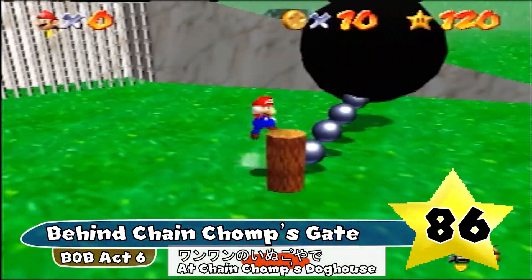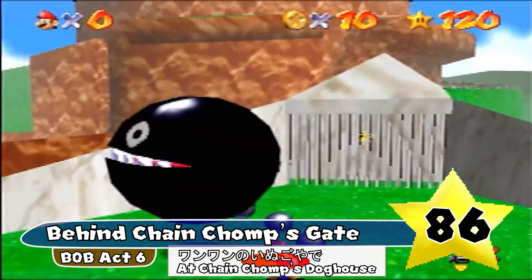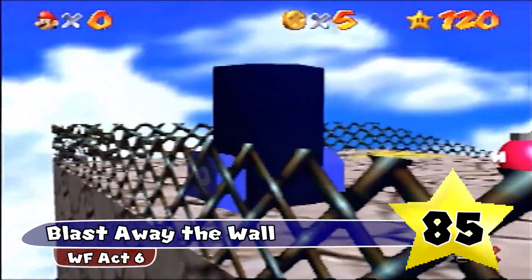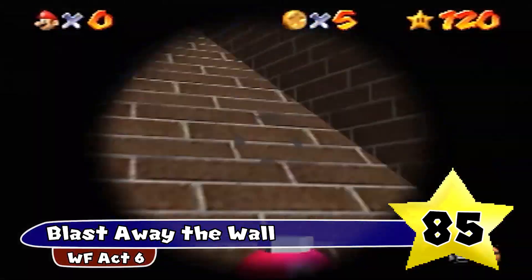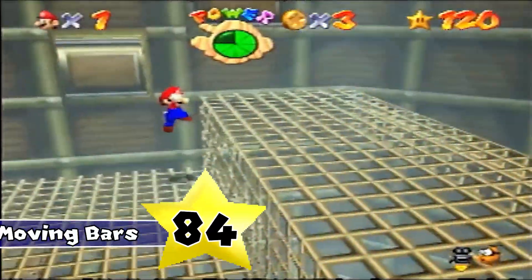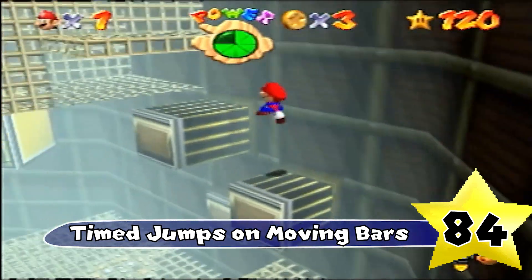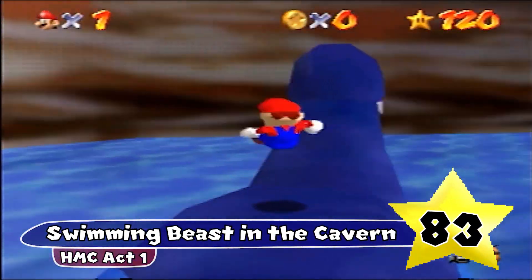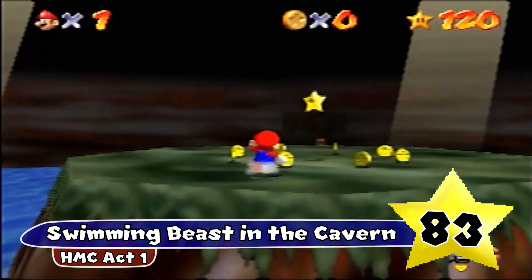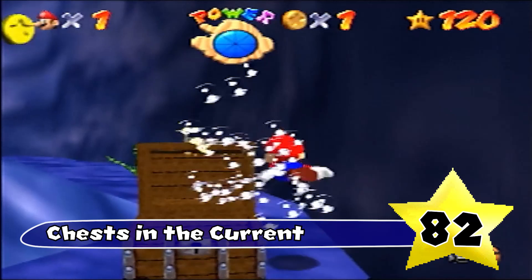Behind Chain Chomp's Gate — just simple enough. One cool thing found when researching this is the Japanese name for this is At Chain Chomp's Dog House, which is a cooler name. Blast Away the Wall — this star is one of the most cryptic in the game, and this is a decent hint. Could be better, but it's a pretty okay star name overall. Time jumped on moving bars — just the epitome of an average name, vaguely describes what you're doing. Swimming Beast in the Cavern is a decent hint because this is Act 1, so you might assume Dory is an enemy, but this name makes you think there might be more to this creature. Chests in the Current — just a solid name, good hint.